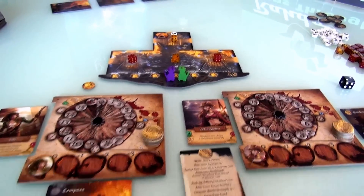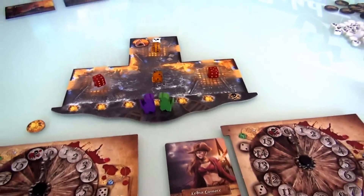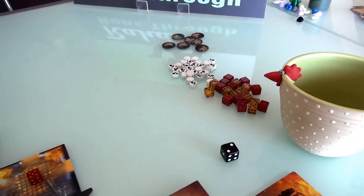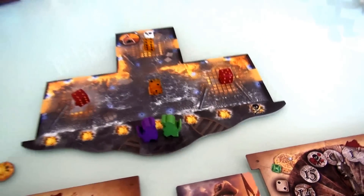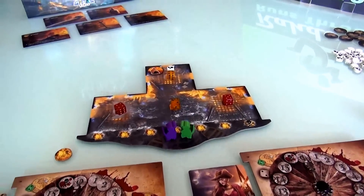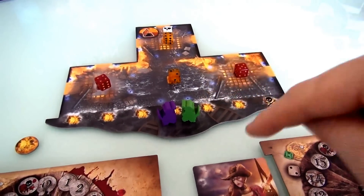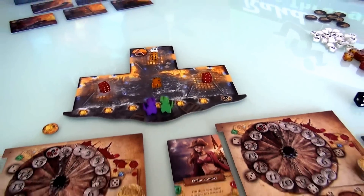We are ready to go and start searching this ship while keeping the fire under control and stopping the spread of the undead. If we ever run out of these skull undead markers, we lose the game because the ship is completely overrun. If this explosion track ever fills up, we lose. What we've got to do to win is find four treasures, carry them back to our little dinghies, and get off the ship before time runs out.